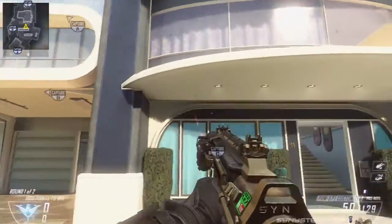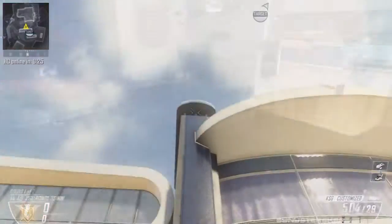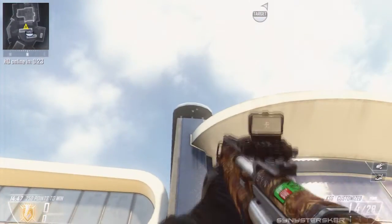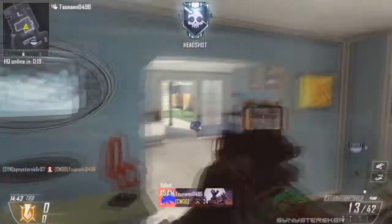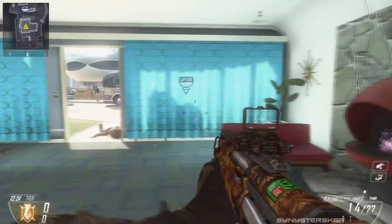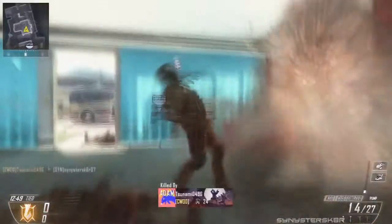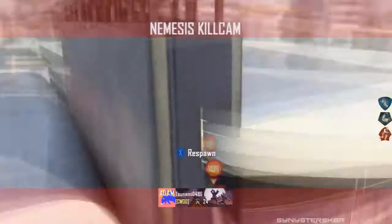Now onto some nade spots. This is actually a flash spot - it doesn't really work with a grenade. Instead of throwing a nade, you can throw a flash or a stun into the chimney right here. Aim a little lower than the top and it'll go down the chimney and flash the guy on the other side. You can then run in and take them out - especially useful if there's a hard point or headquarters in there.